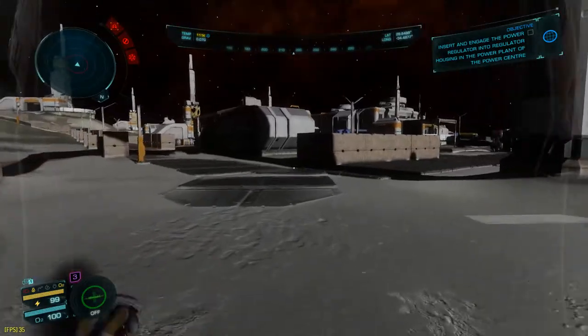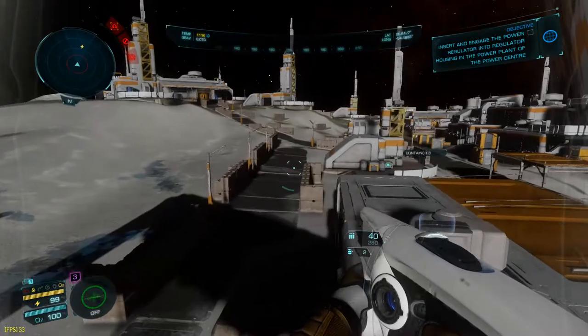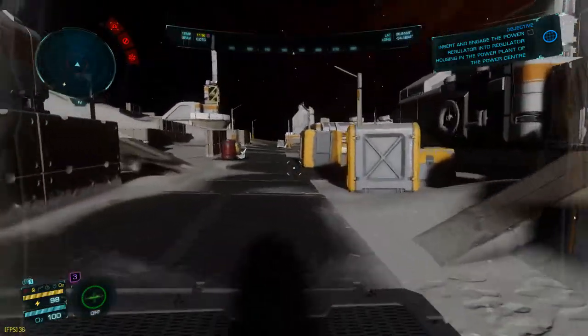Once you land and disembark, your next step is to find the power station. Sometimes there will be enemy scavengers on these missions, so you'd have to take them out first. If you're having trouble finding the power station, look for the building that has the big PWR letters on the side.